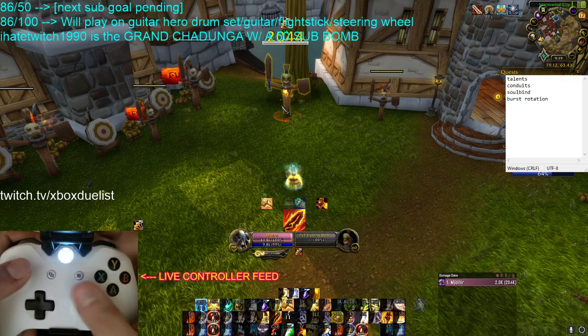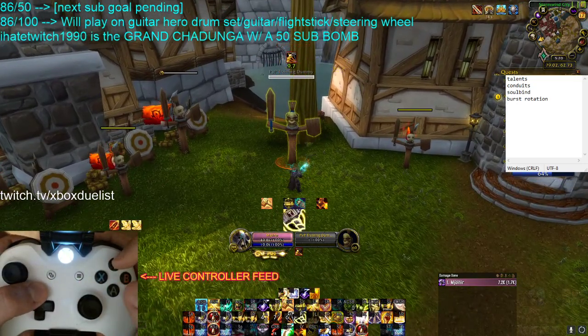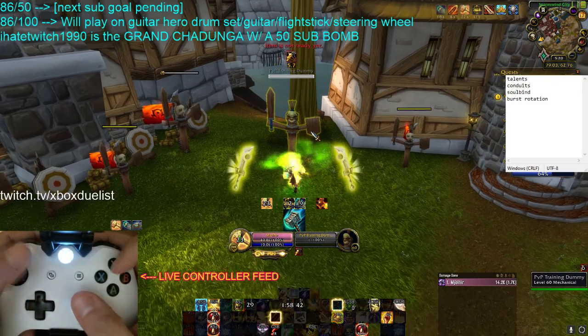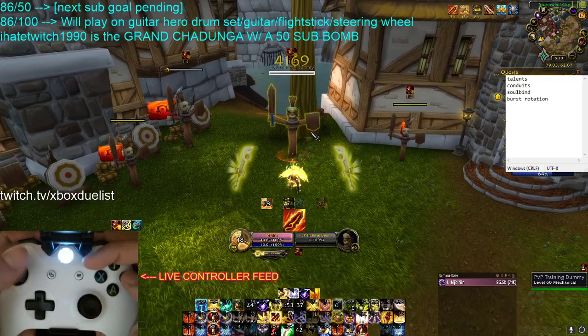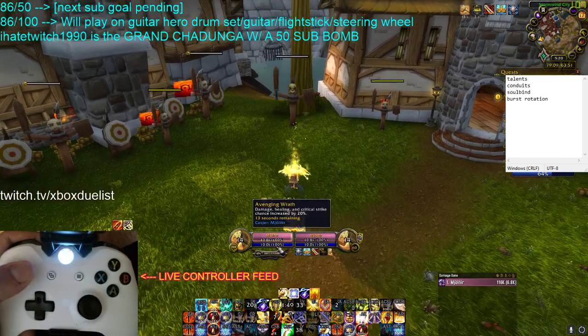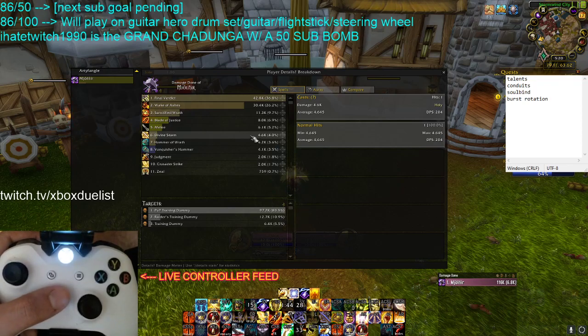Without further ado, we'll do our second burst and call the video there. We pop Seraphim, pop Wings, throw our Hammer — 4k — do that, do this, do another one. So once again they didn't crit, but it's very consistent damage. I highly suggest it. Here it was about 4.5k Divine Storm and 4k Vanquisher's Hammer — so again, an extra 8.5k damage each hodge, and it's not even critting.